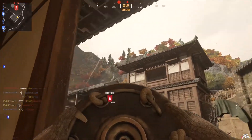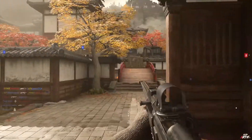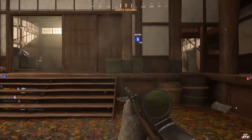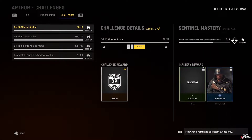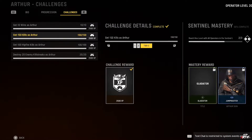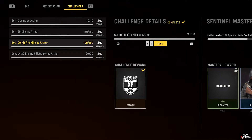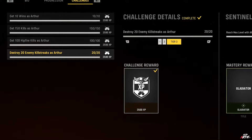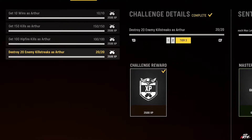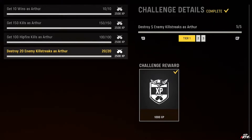With every operator including Arthur, they have a set of four regular challenges you can complete, and each challenge has three stages with accumulating XP rewards. Arthur's four challenges are: get 3, 5, and 10 wins; get 50, 100, and 150 kills; get 25, 50, and 100 hipfire kills; and destroy 5, 10, and 20 enemy killstreaks. For each tier of these challenges you'll receive 1500 and 2500 XP as rewards.